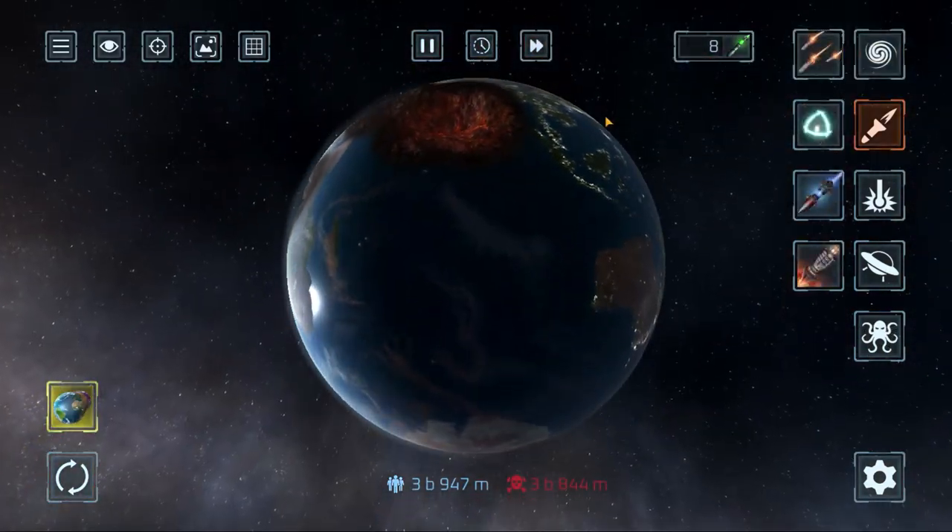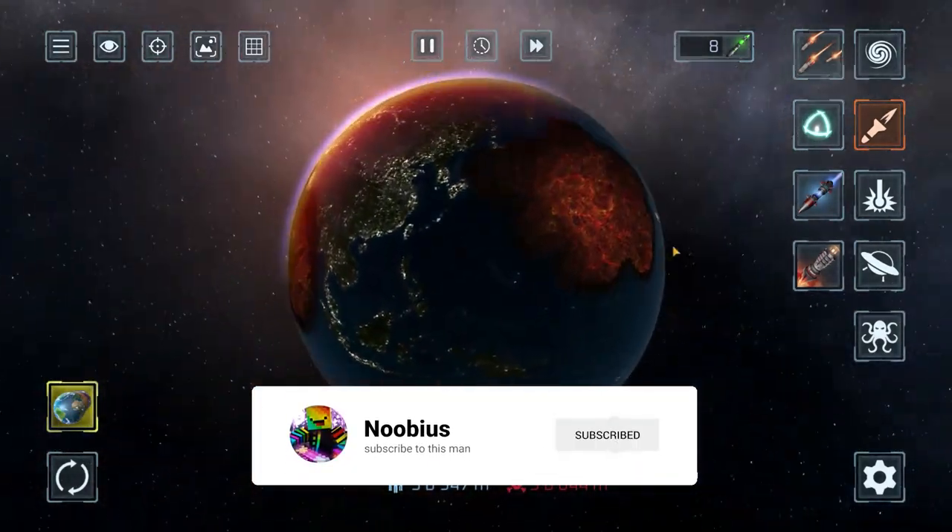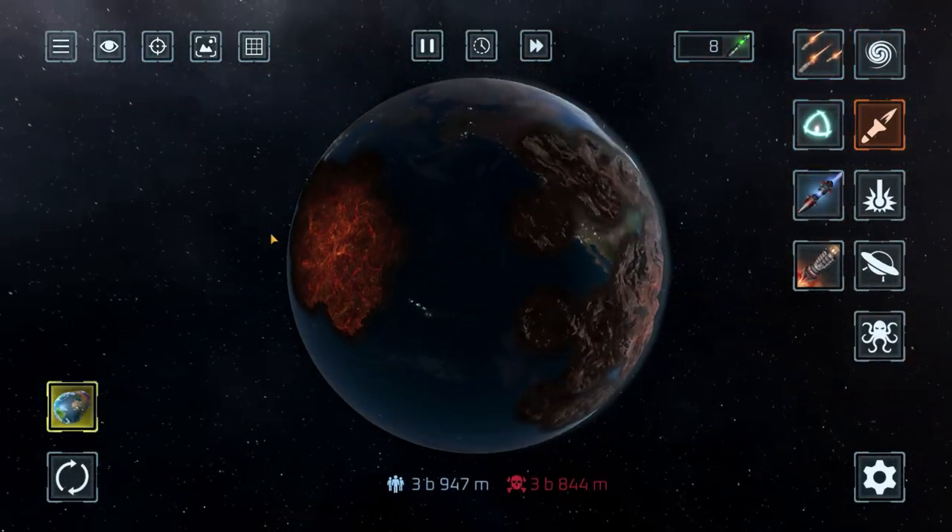And for the last easter egg, there is a red button underneath my channel name - if you press that you get unlimited powers and cool stuff. So yes, goodbye.